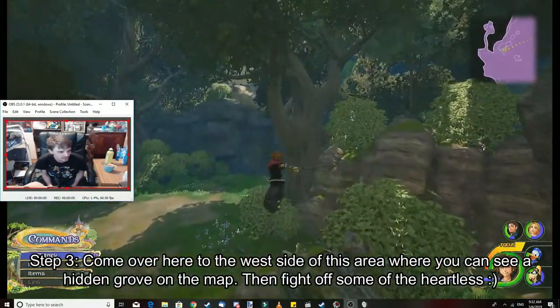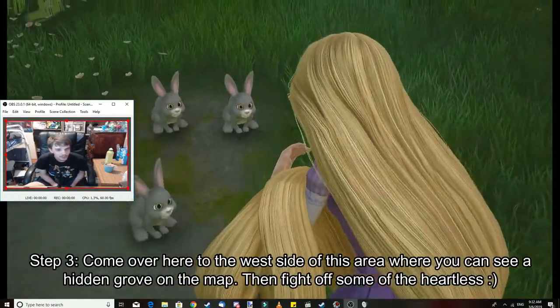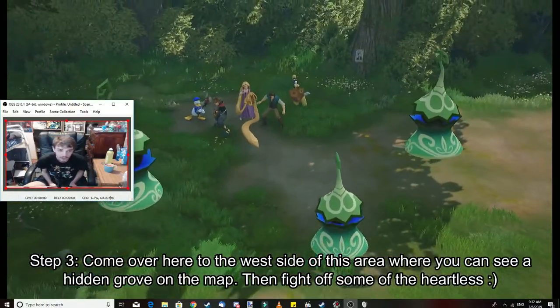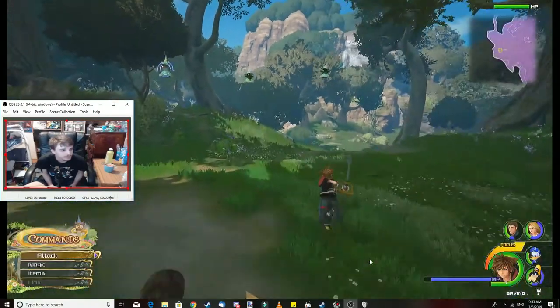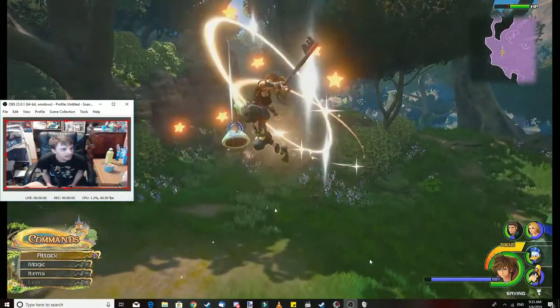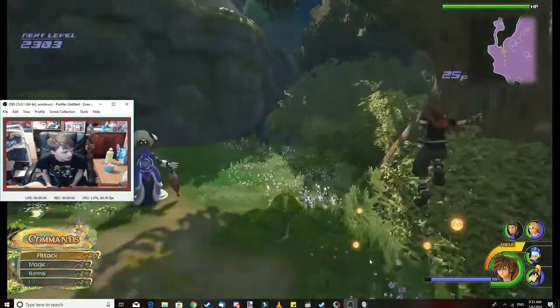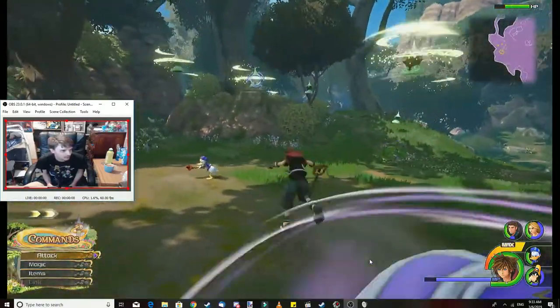The third step: come over here. The first part of this step is to save rabbits when there are Heartless — we gotta fight them picking on these rabbits. It's probably best to use fire; we just want the most effective approach.